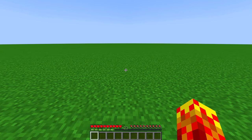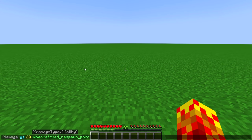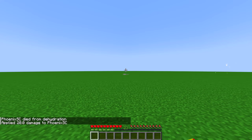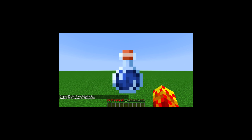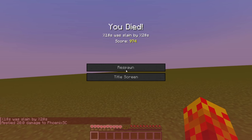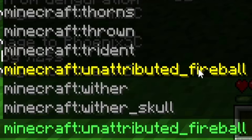But a lot of the changes in this snapshot are technical. We do now have a slash damage command, so we can now kill ourselves with a bunch of different things like bad respawn points, intentional game design, dry out — which was the dehydration thing. People thought that we could get thirsty. We've got generic, which is just died, mob attack, no aggro. What the hell? That's so funny. We don't have any selectors here. Unattributed fireball. Burn to death.